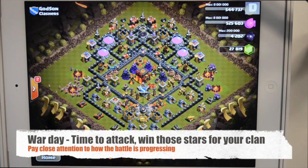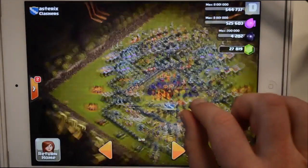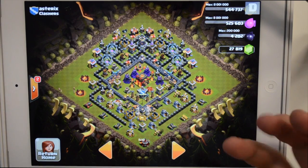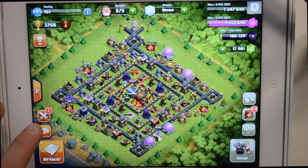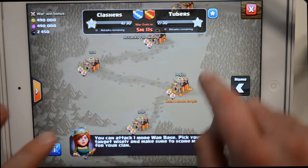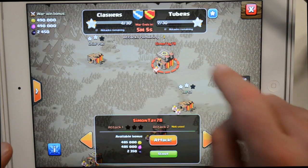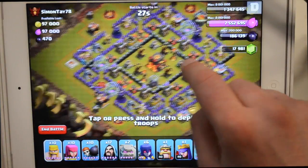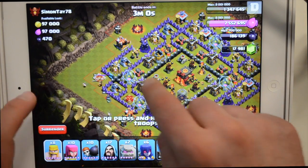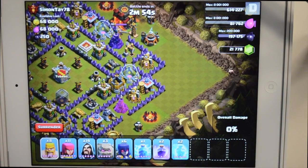During battle day you'll always have a recommended target visible on the war map. You don't have to attack this recommended target, but that's the one the system thinks you're best matched against considering your attacking strength. You have to build an army in your normal base, just like you do for every other multiplayer attack. Remember, there are no second chances in clan wars — if you don't deploy any troops you can come back out again, but as soon as you start to deploy troops, that's it. Make sure you've got a full clan castle, your heroes are awake, loads of spells, and off you go.